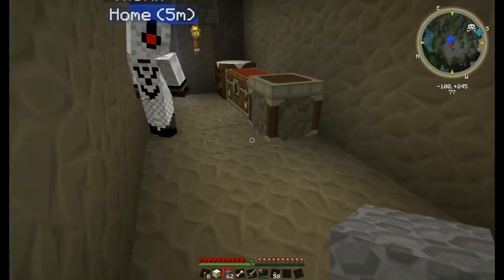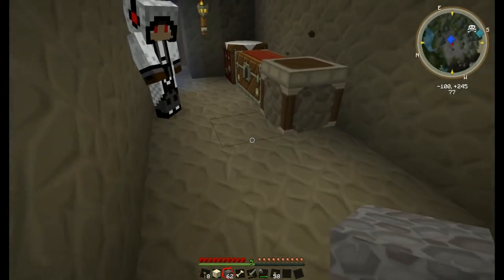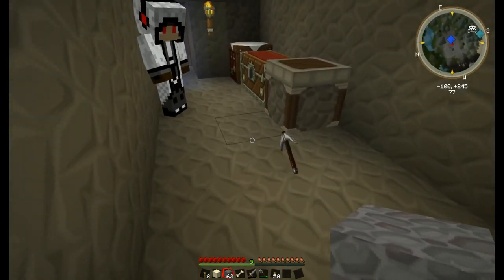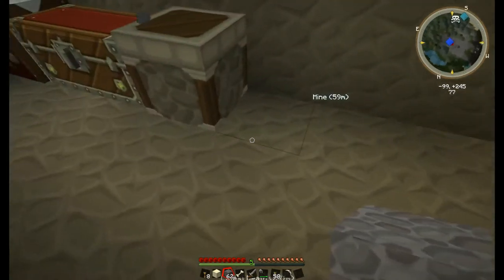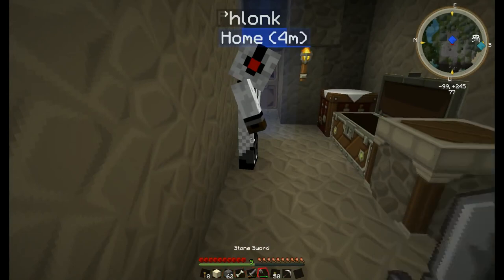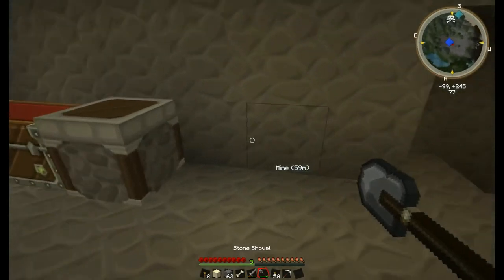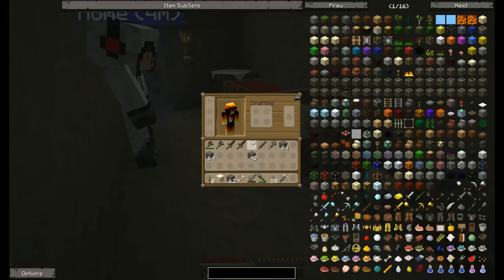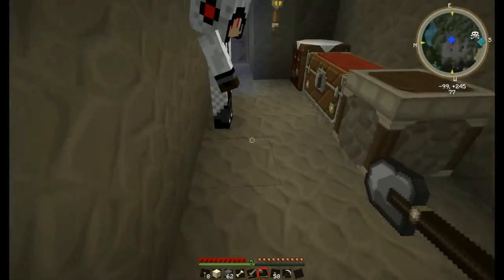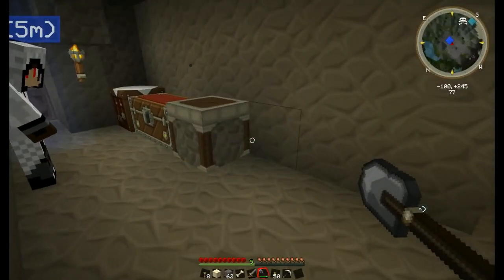Did you make any iron pickaxes? Not yet. I made two so you might as well grab one. Is there anything I can do with my stone stuff? No — it doesn't even have an EU value to burn. It's just disposable stuff. I know a nice spot for it — down there in the lava.